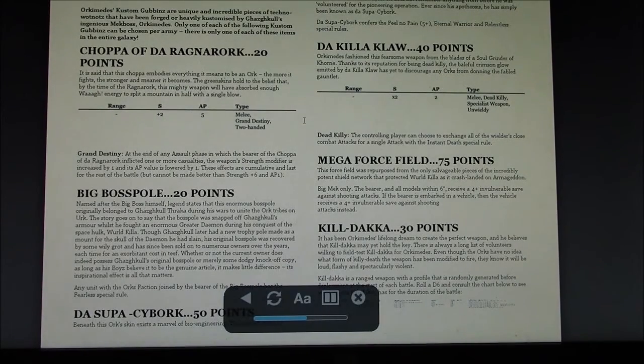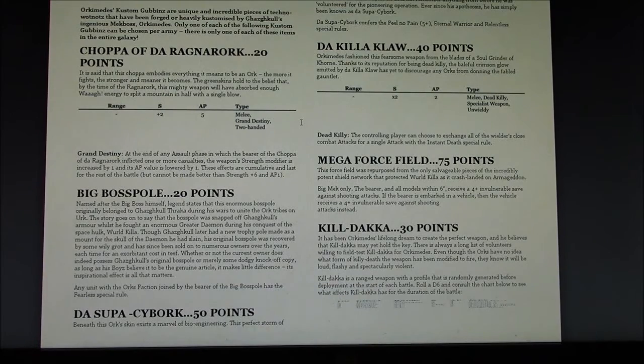Choppa Ragnarok, 20 points — similar to the Big Choppa. Basically what it does is if you kill models, the strength and AP changes over the course of the game. It's not going to have much opportunity because you're probably waiting in combat anyway, which limits its ability. So really, the Big Boss Pole and the Mega Force Field are probably the only ones you'd ever take out of this book.